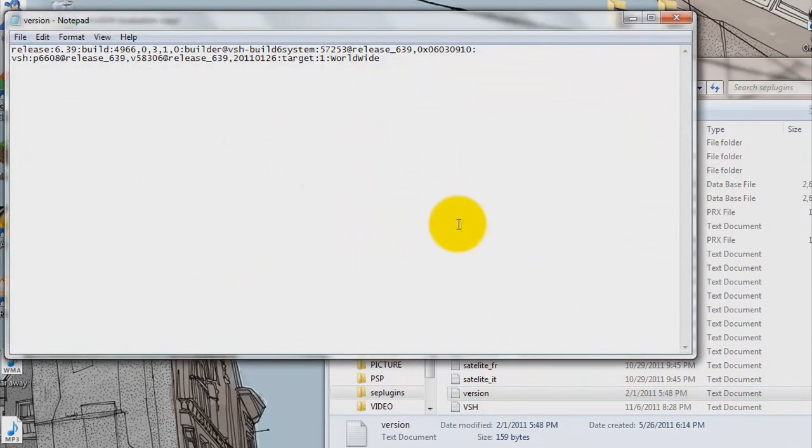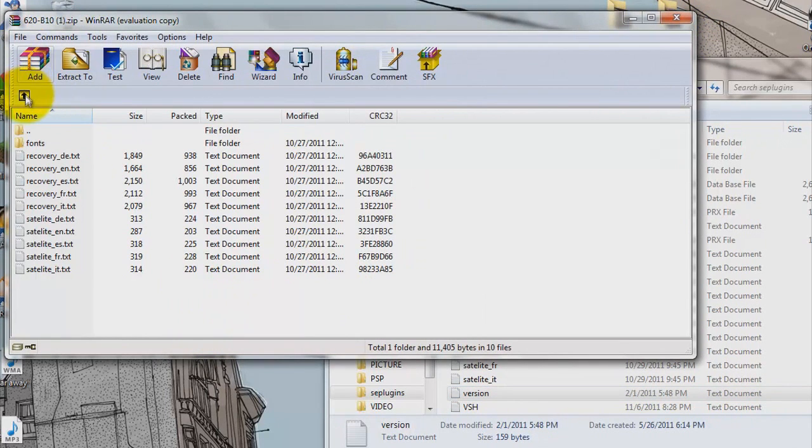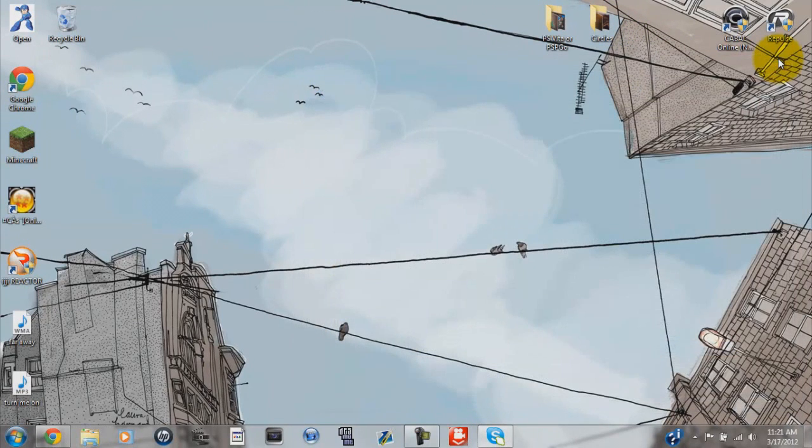If you don't have a seplugins folder just copy the whole folder. Since I already have one and I have stuff in there, I just took everything inside and copied it in. There's also a version file — this is to have a fake firmware version ID. Now that you have all that, when you go back to my camera I'll show you what to do from there. You're done with your PSP, you can exit USB mode.